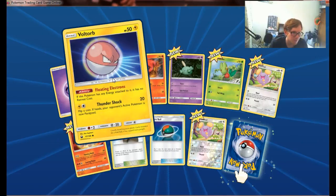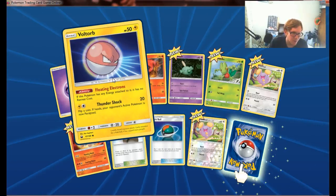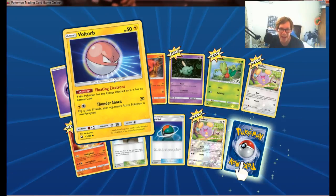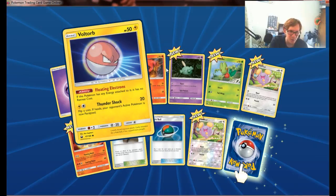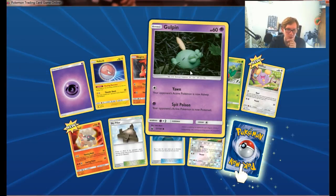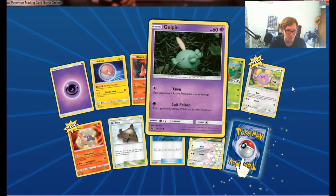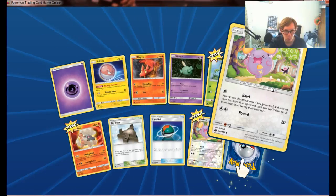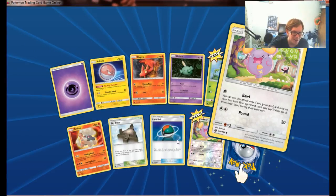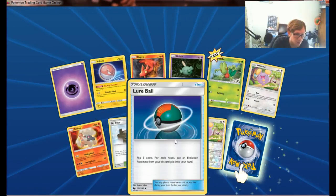Boltore has an ability — it's in the Pokedex and all sorts of books. If this Pokemon has any energy attached, it has no retreat cost. Its retreat cost is one anyway — so what's the point of giving it that ability? Also Gulpin in this pack, which is an old artwork as far as I remember. It's the same art as last season. Also Lure Ball — flip a coin; heads, search for any evolution Pokemon from the discard pile. Weird.